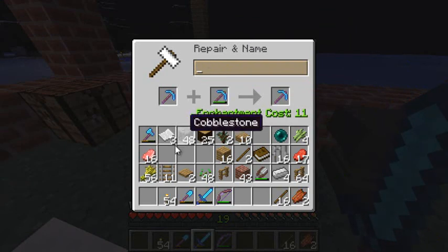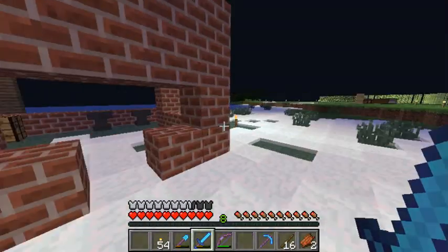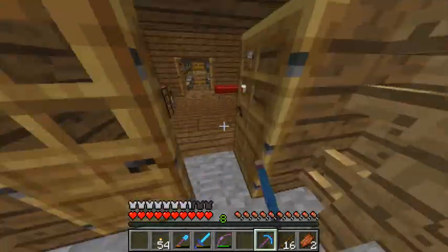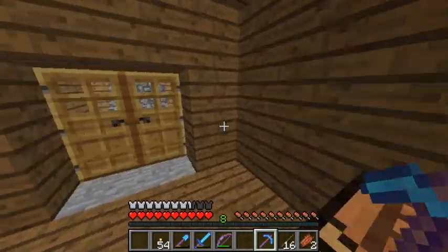I'm not going to bother renaming it — I'm just going to call it the diamond pickaxe — and get a really good pickaxe for just 11 levels. You can also rename items which costs an extra 7 points or so. I think you can use the anvil for bows as well, because it works for enchanted items — the only two things you can't enchant are shears and a hoe, so I presume you can use it for bows too.